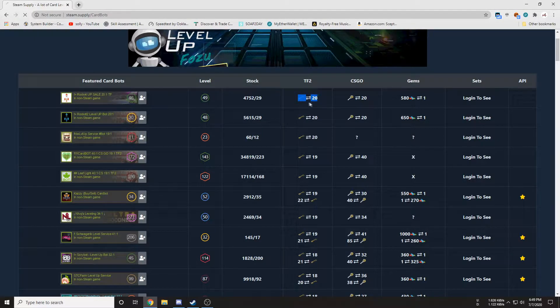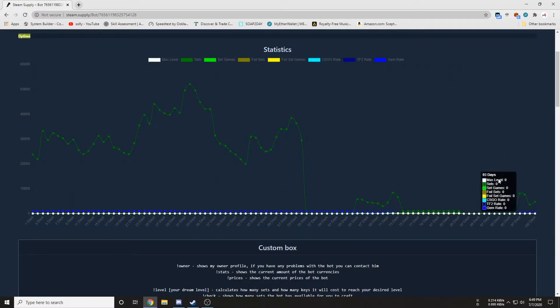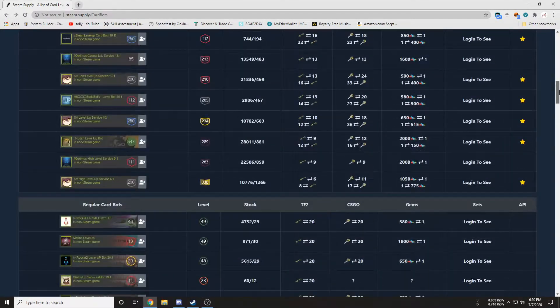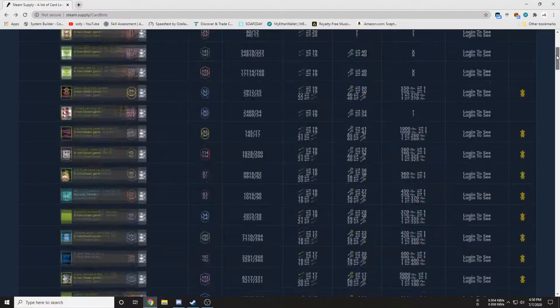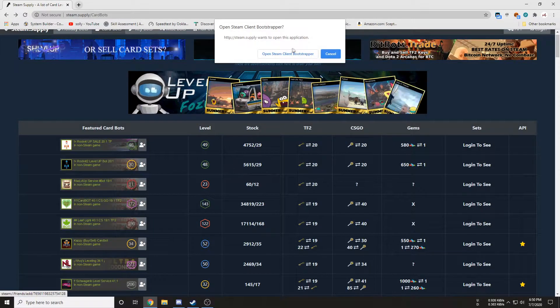These are all the rates right here — one key will get you 20 card sets. Most of the time the TF2 key rate is gonna be smaller than the CSGO one, but today I got lucky. As you can see, 19 to 40, so if you have a CSGO key it's worth a lot more for this bot. If you have a TF2 key you want to find a different one. You can look through here and you might get lucky.